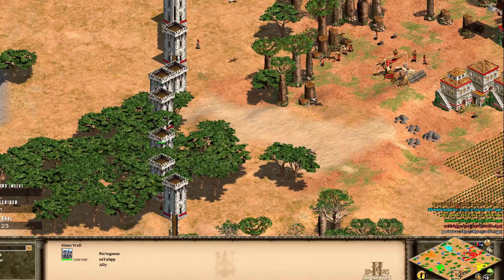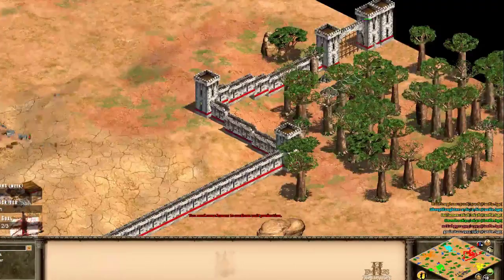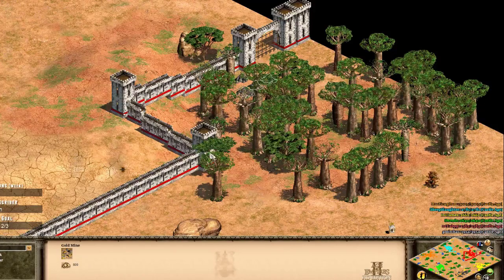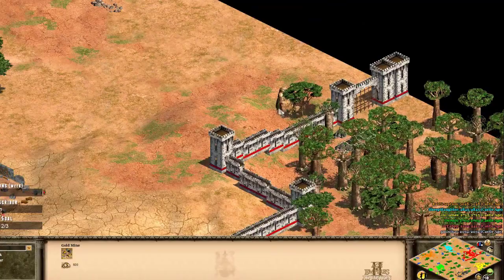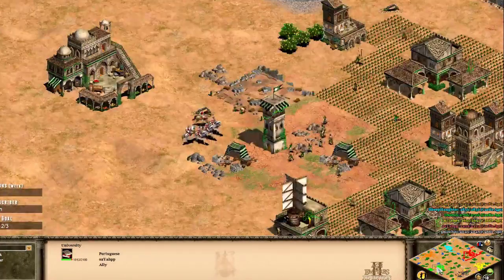Those pieces of wall in the trees — I love it so much, this is so funny. There's a gate out here — why would you build a gate there? Why would you wall the trees like this and then leave the gold outside of the wall? If you're willing to build a wall like this out the front of your base, why would you not wall up this area here and actually get the gold inside your walls?